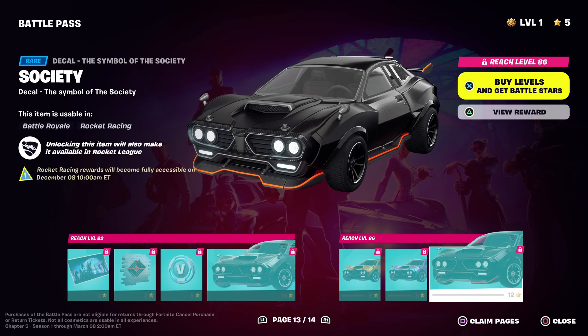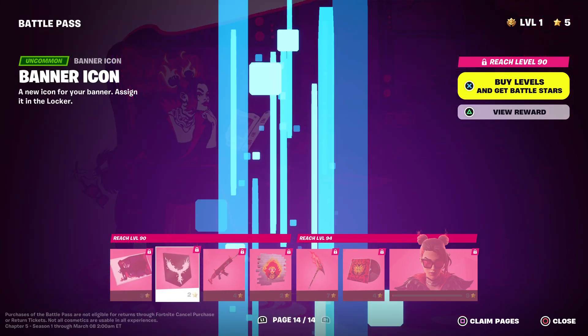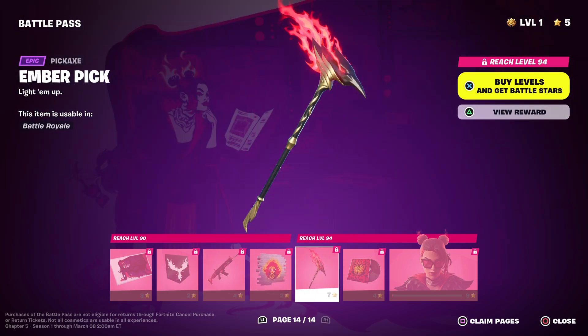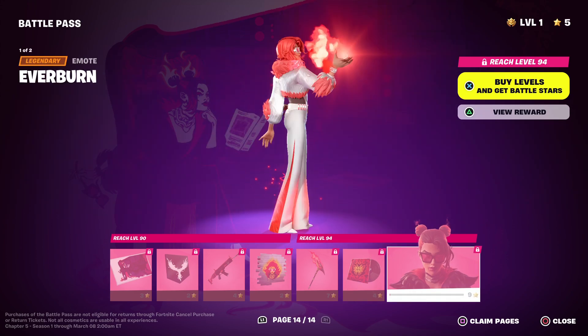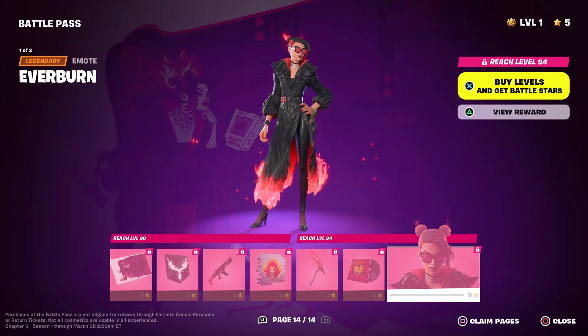Rocket Racing Rewards will become fully accessible on December 8th at 10am ET. For the second page of Valeria, which is Tier 100, we have The Burn, the Ember Pick, Flickering Flame, and Everburn — which takes her from this nice white style to a Cruella de Vil-style flamey boss design.